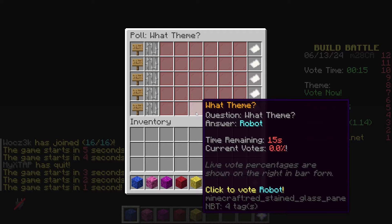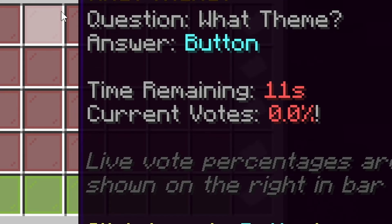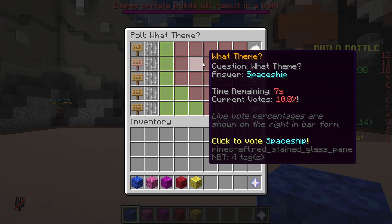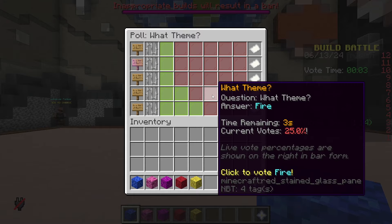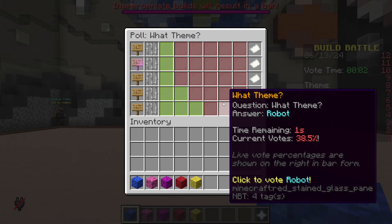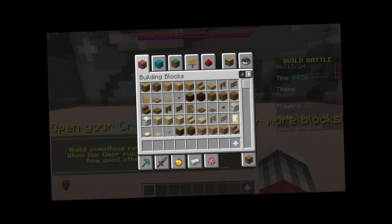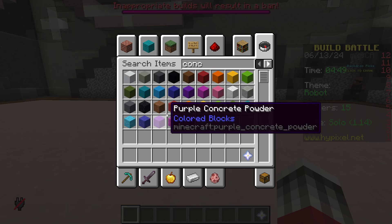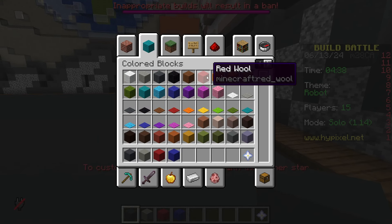Real interesting skin there, mate. Okay, robot, fire, post office, spaceship or button. I'm gonna vote spaceship, but I don't think it's gonna win. Is it fire or robot? Robot. Okay, I don't know what to build for that. Actually, scratch that. I know exactly what to build for this.